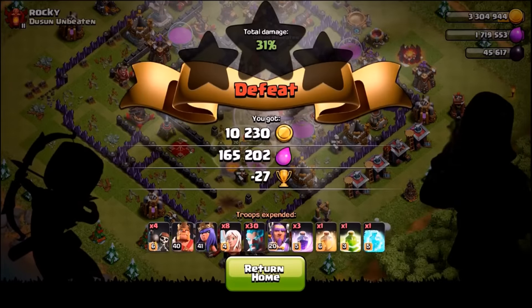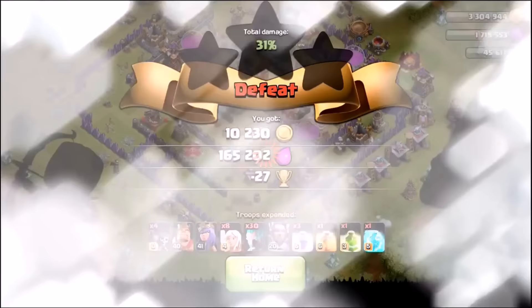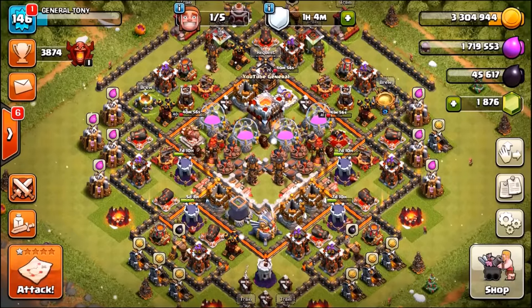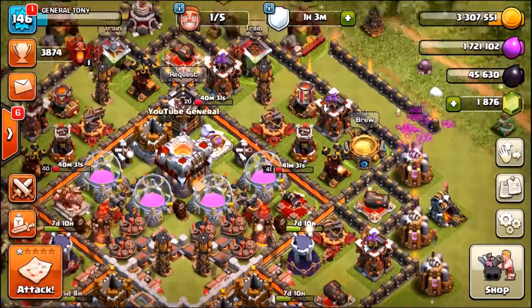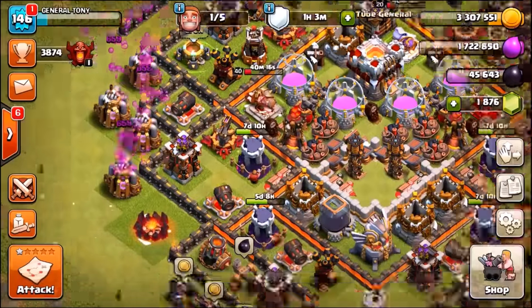We got completely wiped out. Using ice wizards only is probably not the smartest move. We're going to incorporate them with a different attack strategy and heavily reduce the number of ice wizards and healers we bring.